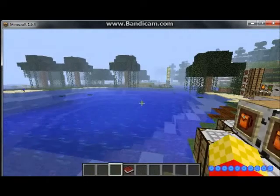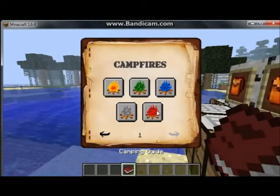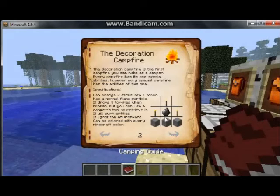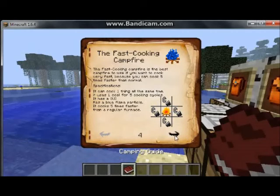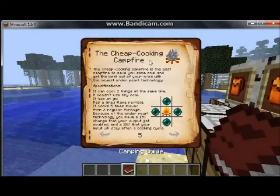To make a tent, there's also a guide that you get at the beginning of the game that shows you how to craft all the campfires. The first one is three torches, a flint, and three stone. The second one is furnaces surrounding the first one. The fast cooking one is flint and steel surrounding the first one, so you need a lot of the first one. The cheap one doesn't require anything to cook - it's ender pearls surrounding the first one.